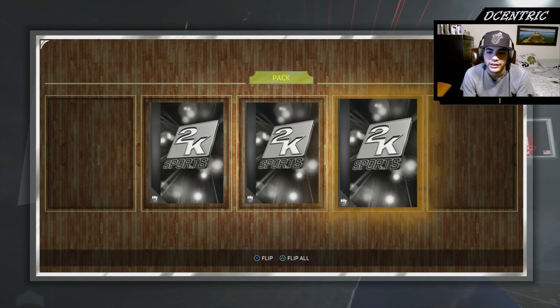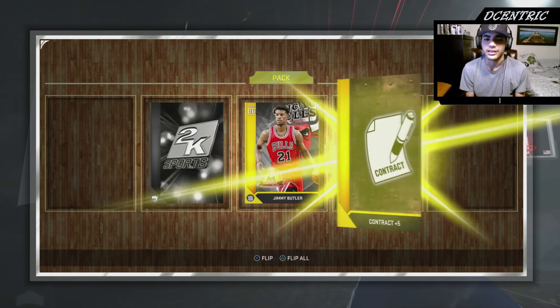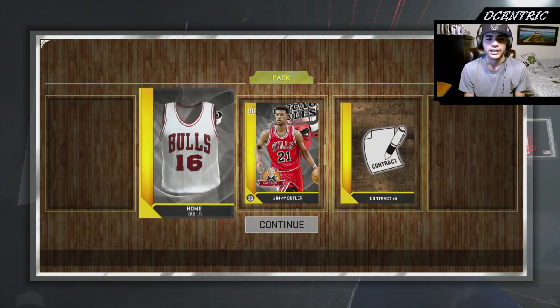Gold right there! Gold right there! We got a gold, baby — let's go! Jimmy Butler — that's okay, let's go. Put him on the auction house, that's how we do.